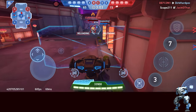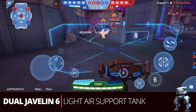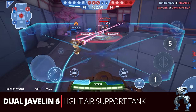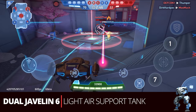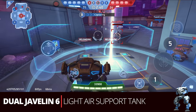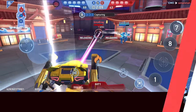Next up we have a less common build for Ares: the dual Javelin 6, which I call the light air support tank. At this point in the game you may have already started upgrading your Panther and your Kill Shot, and you may want to move the Javelings onto something else. Ares is actually a good spot for it because it allows him, with his big body and his shield, to push in or defend and protect himself well if threats get too close.